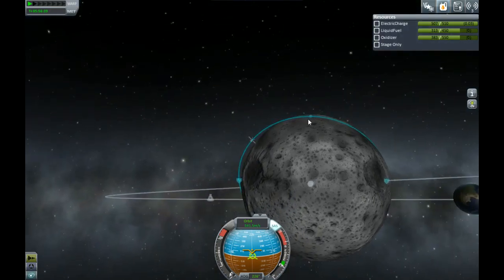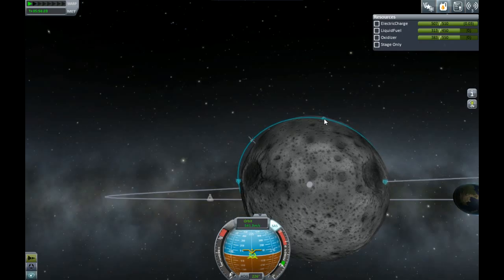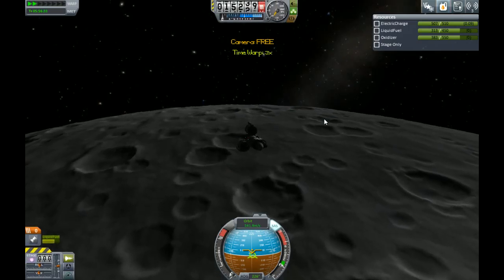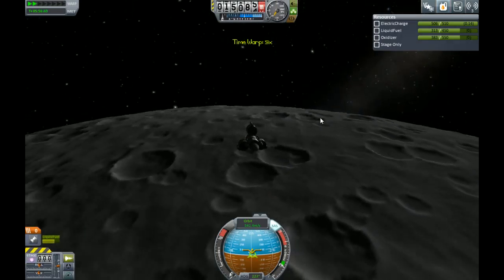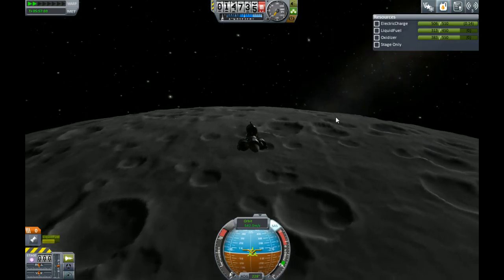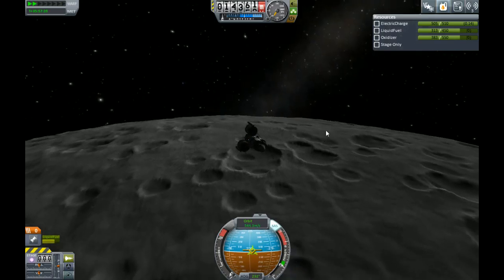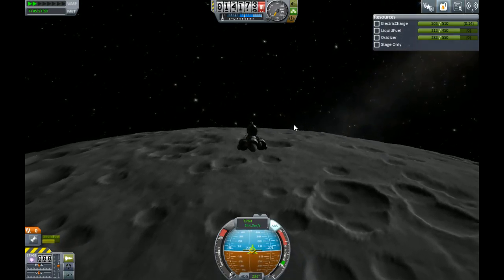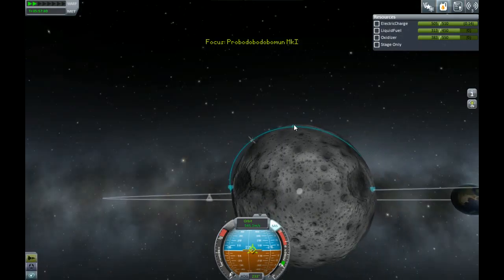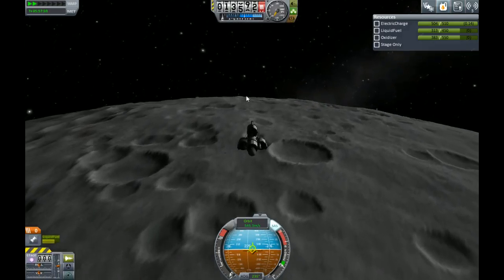I want to land right up here where my orbit is the shallowest. And we're coming in nice and shallow because that gives us the most time to slow down. If you just come straight down, it's really difficult to judge when you should start burning to decelerate. We really want to avoid the craters — we want to hit one of the nice flat patches between them.